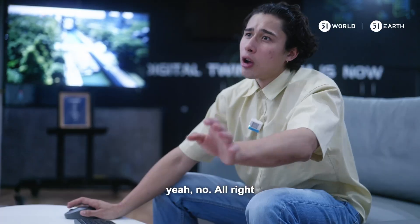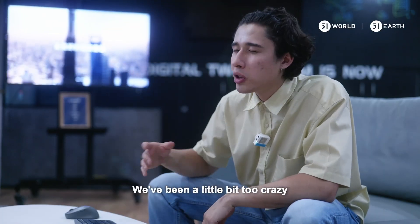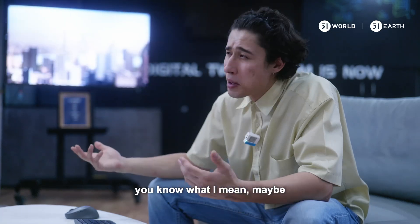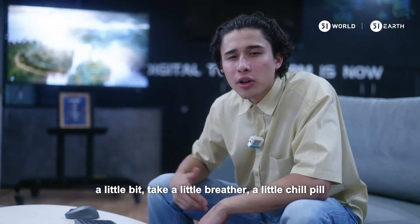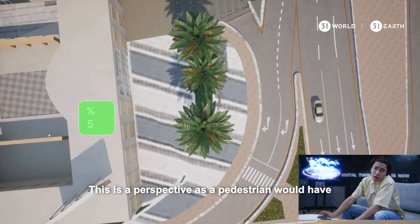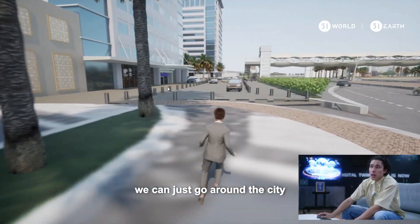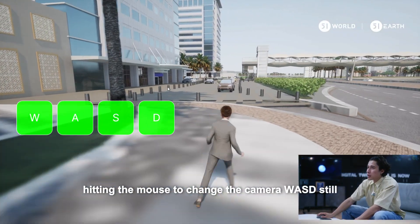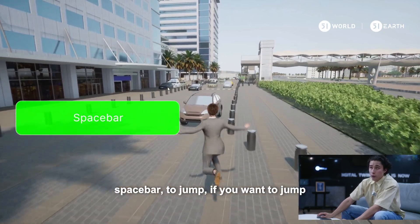Now let's hit up the human view — walk like a pedestrian on the streets. Maybe we just need to calm down a little bit and switch it up. By hitting 5 we go straight into the human view, the perspective a pedestrian would have while walking in Dubai. It's a third-person POV — use the mouse to change the camera, WASD to walk, shift to run, and spacebar to jump.